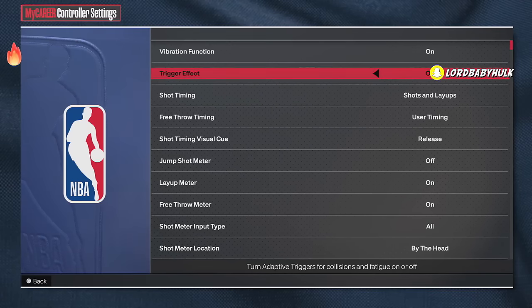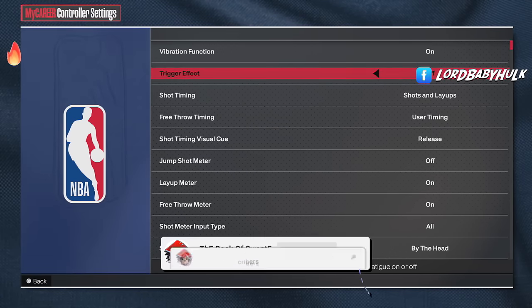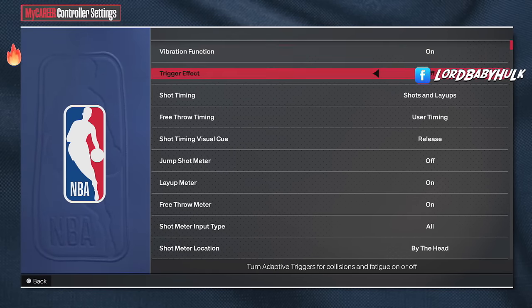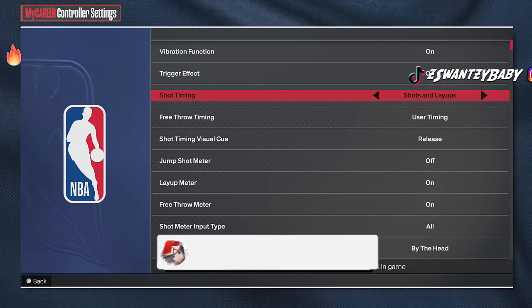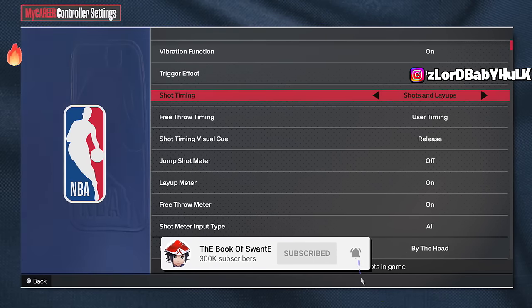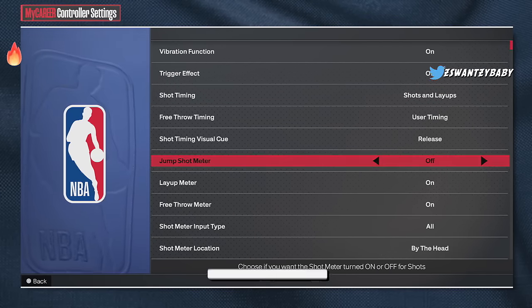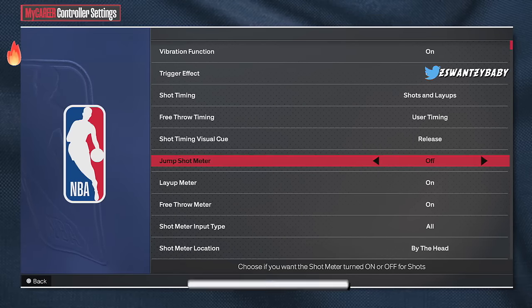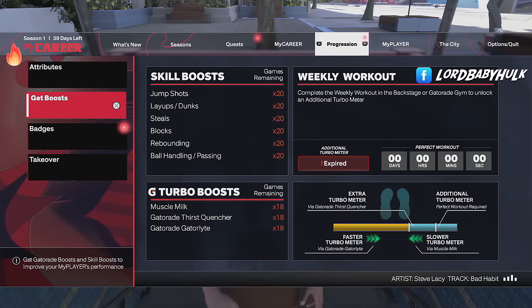Take off trigger effect on your PlayStation and in-game — you can keep vibration on but trigger effect throws off your timing. Also, turn off your jump shot meter. I don't care if you don't know your jump shot timing — figure it out. You get a 20-plus boost shooting without the meter. Tell all your friends, share this video.